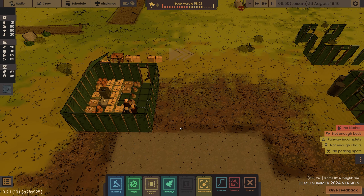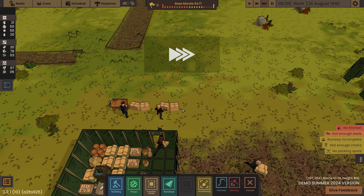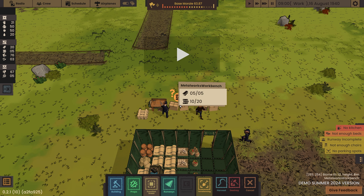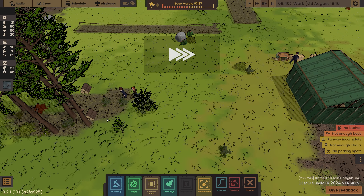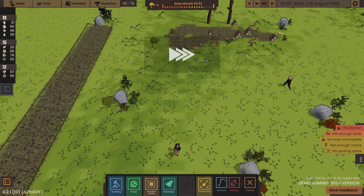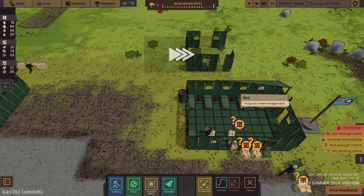We're going to speed this up. They need the chair to relax in. We were building a brick station there and a metal workstation there, and this one is making loads of planks. Let's keep filling that up - we've got some wood there.